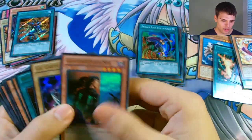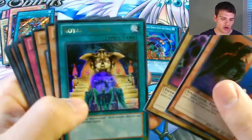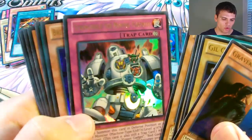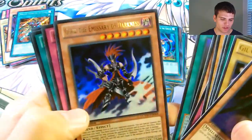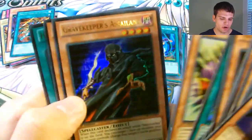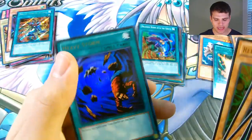Now for the Ultra Rares: Gravekeeper's Spy, Gil-Garth, Royal Tribute, Gorz the Emissary of Darkness, Spirit Reaper, Stronghold the Moving Fortress, Breaker the Magical Warrior, Swords of Revealing Light, another Gorz, Bottomless Trap Hole, Swords of Concealing Light, Spirit Reaper, Gravekeeper's Assailant, Red Gadget, and Heavy Storm.